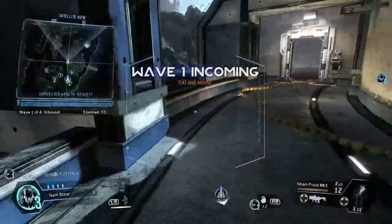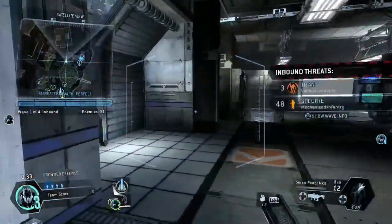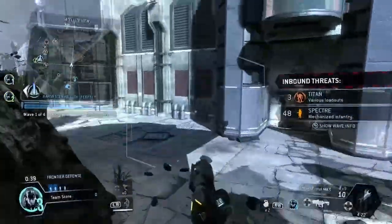Here comes the first wave. This time they're sending in the Titans. Get ready to take them down. Keep an eye on your mini-map — I'll be marking the IMC landing zones for you.